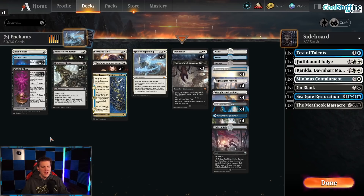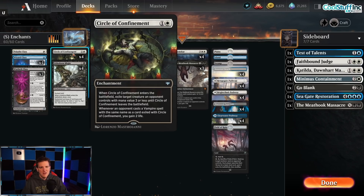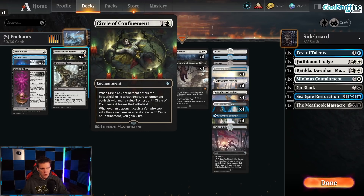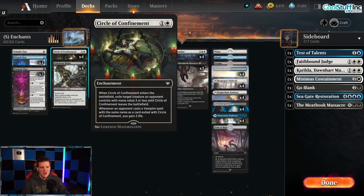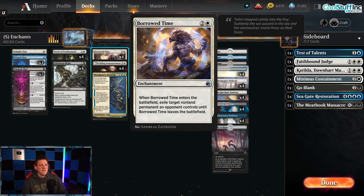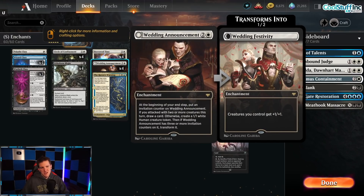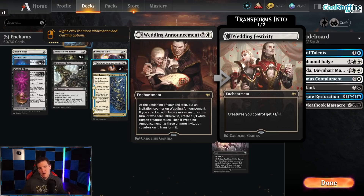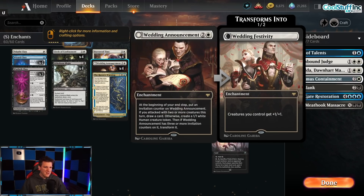The rest of the deck being enchantments means we need enchantments that interact with our opponent and produce value. We've got Circle of Confinement — especially good on old-growth trolls and werewolves. We've got Borrowed Time, which can hit anything like planeswalkers, artifacts, enchantments — just can't hit lands. Wedding Announcement is great value and creates small creatures, and it anthems so it makes our spirit clerics even bigger when we start running with Hallowed Haunting.